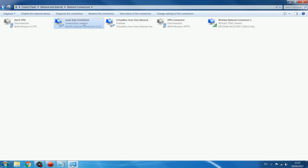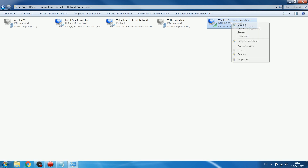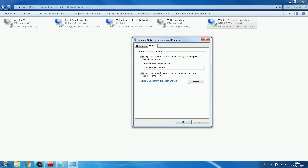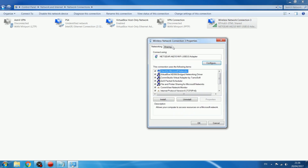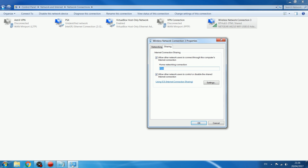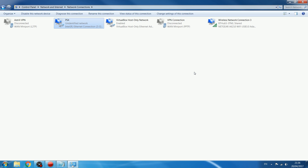Your PS4 should be connected to your Local Area Connection because that's the Ethernet port on your computer that the PS4 is plugged into — it should say unidentified network or identifying. What you want to do is right-click on your wireless connection, go to Properties, click on Sharing, and check the box to allow other network users to connect through this computer's internet connection. Select your local area connection — which is the PS4 — from the drop-down box if there is one, make sure the box is checked, and click OK. You can also rename this to PS4 to make it a little bit easier.